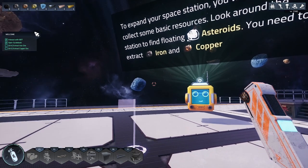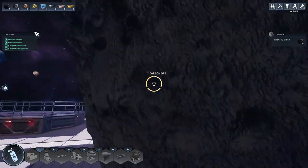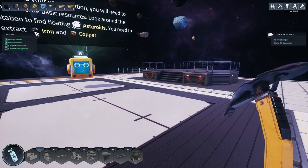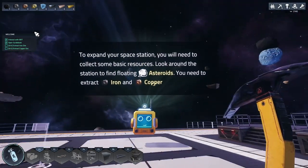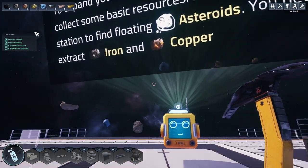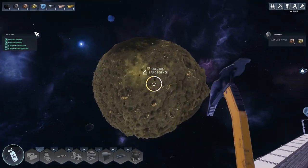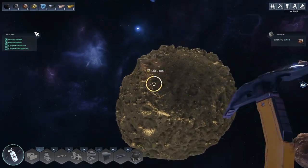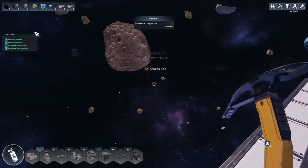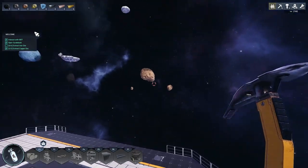Look around the station to find floating asteroids - yeah they are everywhere! I tried to mine it before it hit - did I get anything? Anyway, I need iron and copper. This one on the right looks like it gives us gold and copper. Let's hit X for the jetpack - you just kind of hover. We need some iron; this looks like more copper, let's grab that. I never have too much copper.